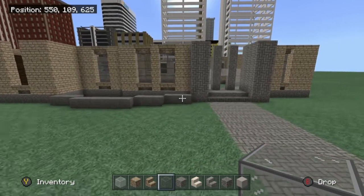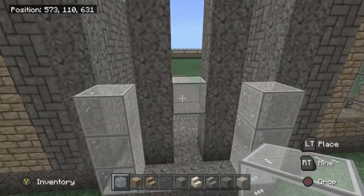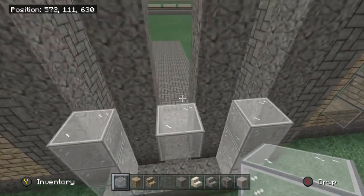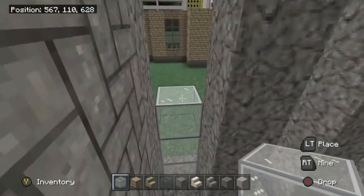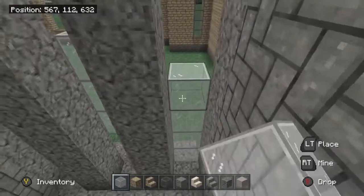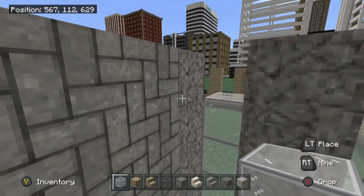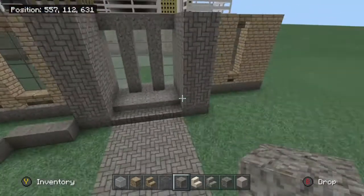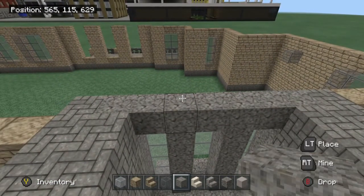We're going to work on this part. This white block actually needs to come back a block as well, and it's going to go three blocks tall — we already have one so it'll do that. You're going to bring up these windows so they are equal, and then bring this andesite across the top like this, and build it up more.